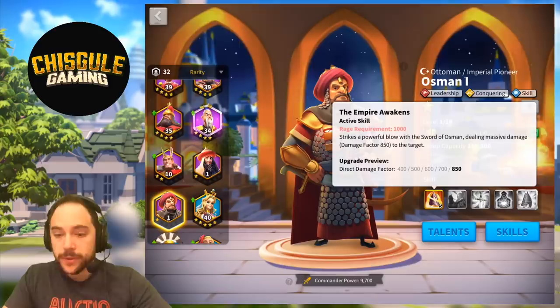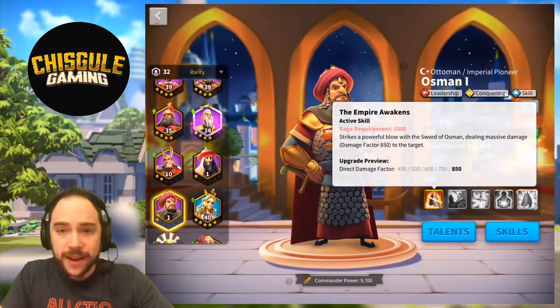The primary skill does a direct damage factor of max 850. They are all about doing big damage.